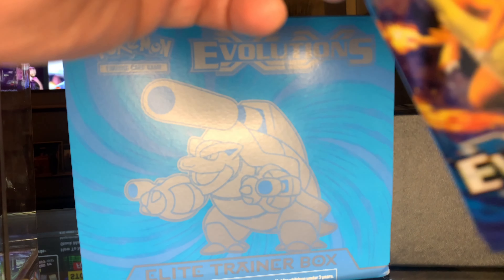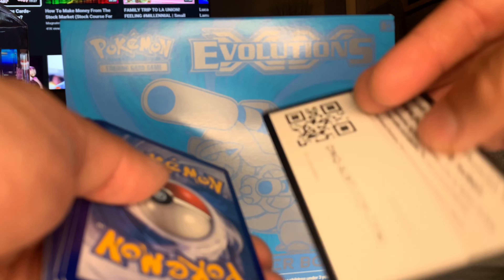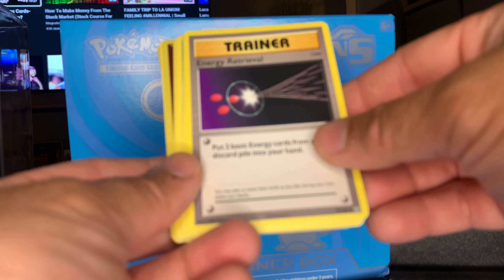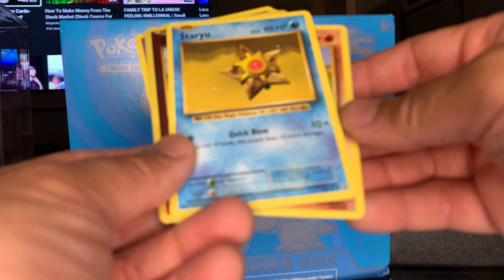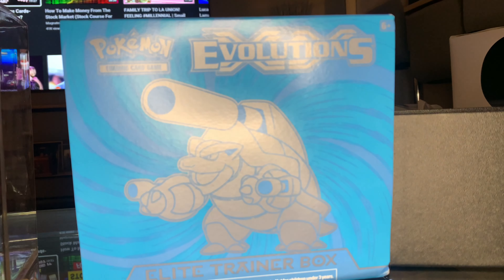Let's open up another Charizard pack and see what we can get. You can see the Matchup on the back. Another code card. Pidgeot Spirit Link trainer — nice, you also got the Blastoise trainer card Spirit Link. Matchup, Weedle, Onyx, Starmie, another Pikachu yellow cheeks, reverse hollow, Growlithe, and a Dugtrio. Not bad!